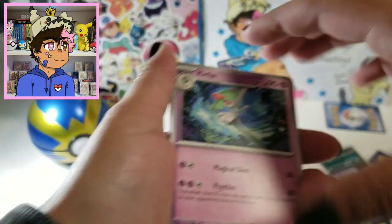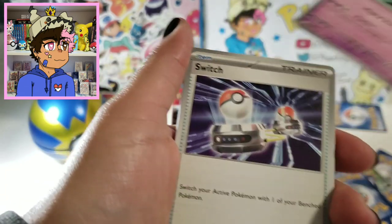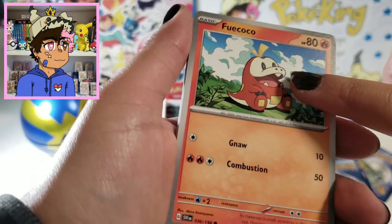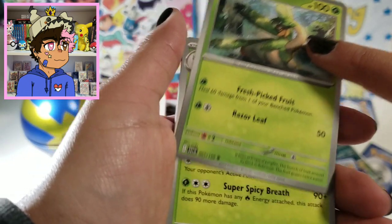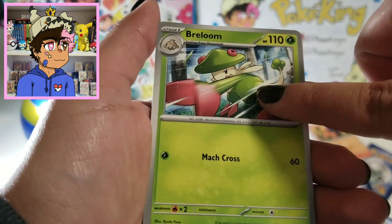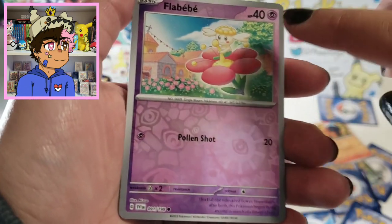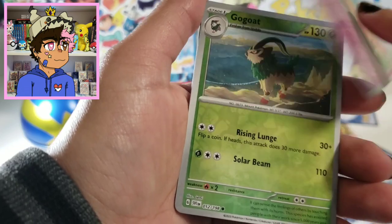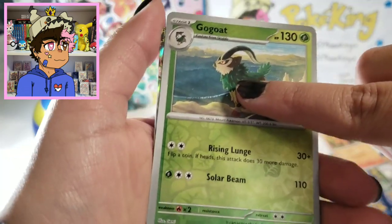I just don't know how to feel about the evolution line. I personally think that Sprigatito's evolution line is probably the nicest. Fuecoco is a close second for sure. But Quaxly's... they did him so dirty. And I should say — I hate bipedal cats. I can't believe we have another bipedal cat.